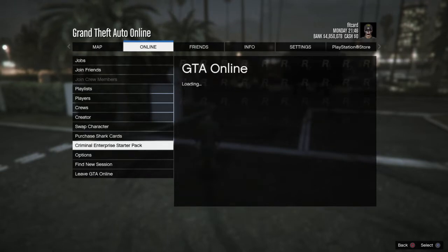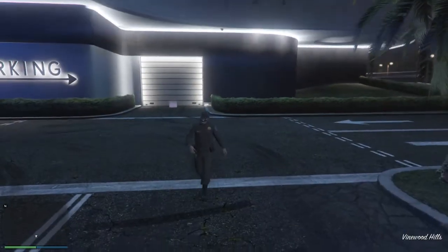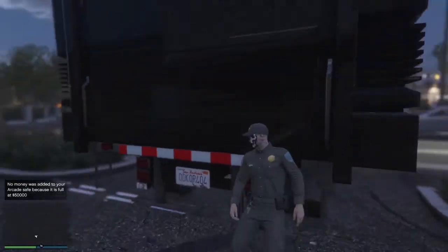He presses on it on his screen, then backs out of it and presses Triangle to get out the car so it will be free-falling. Now what the person giving the car is supposed to do is just be there in the back and we'll see.